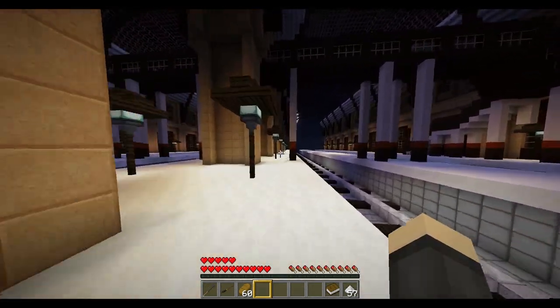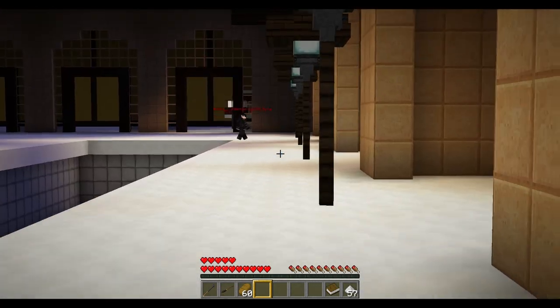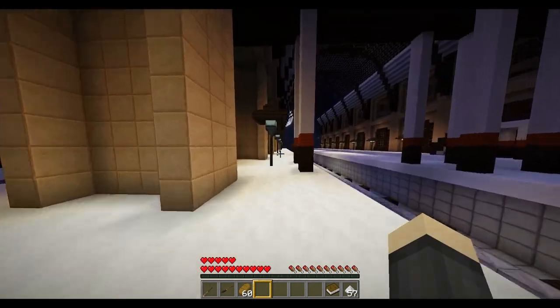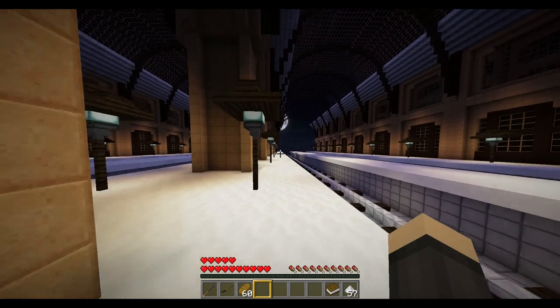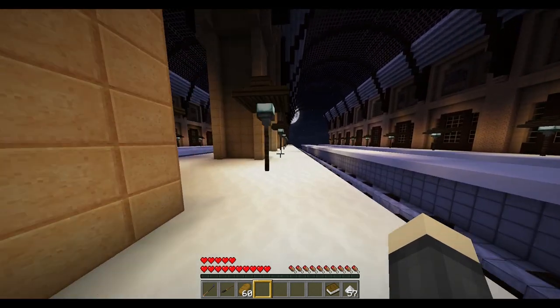Do not go into the barrier between platforms 9 and 10 — that's not where you're going, unlike in the movie. Just keep walking down the platform with all the lanterns and keep going — just keep swimming, because you're totally not walking right now.